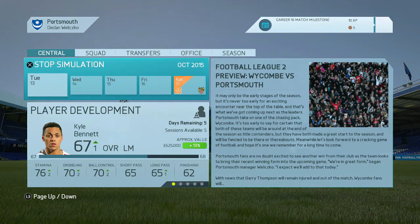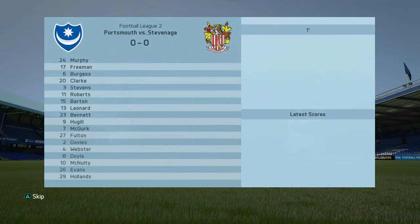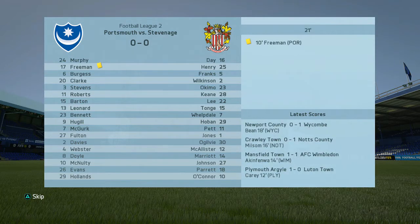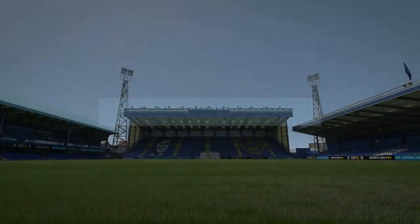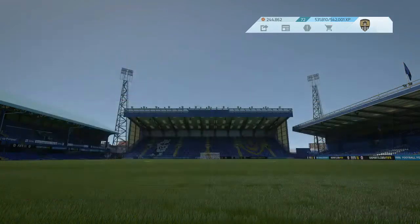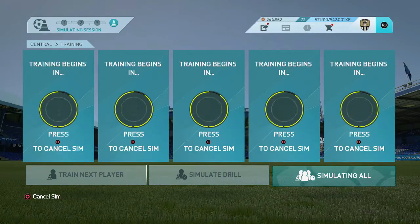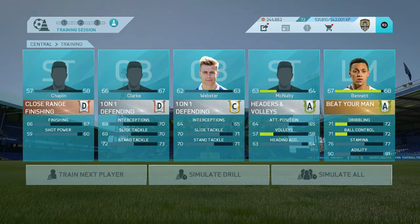I decide to sim our next game, at home to Stevenage. They've drawn their last three games. I want to maintain an unbeaten home record throughout the season because I know how important it is to fans. However, Karen Freeman gets sent off — two yellow cards in an 18-minute spell — and that's disappointing as he'll miss the next couple of games, though Ben Davis covers at right back. We drop points, drawing nil-nil. Northampton are now level with us at the top, which is a real frustration.